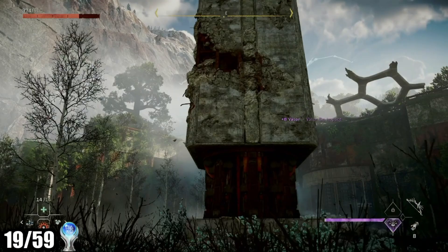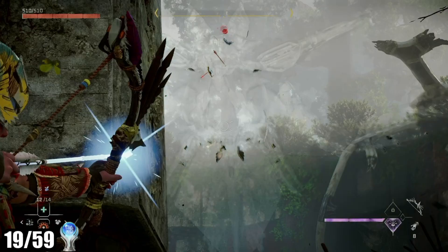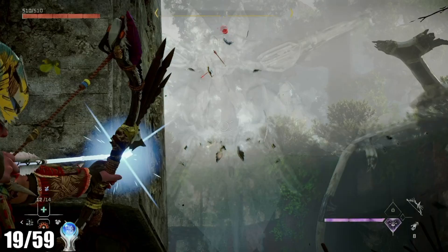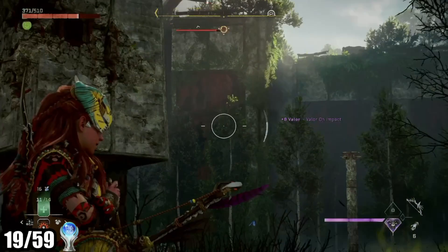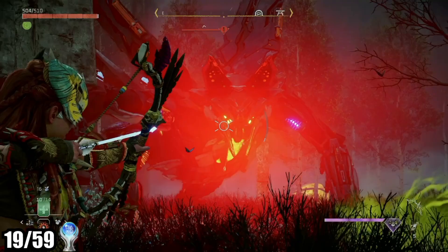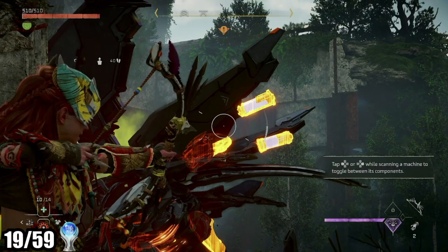All these fights essentially boil down to scanning the machine and shooting at the yellow spots, so they do start to feel a little similar. Each machine has weaknesses you can exploit, but I never focused too much on that — I just tended to use strong weapons and eventually dealt enough damage. Something about the scale of these fights and the unique attacks of each machine really make it fun. It's challenging too. On normal difficulty, these fights would take up to five minutes where you're never too far away from dying at any time.